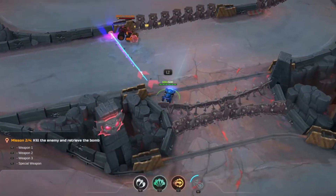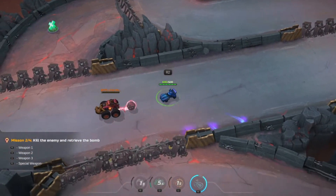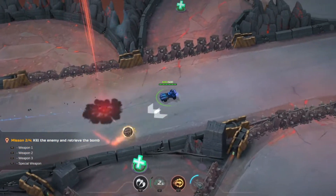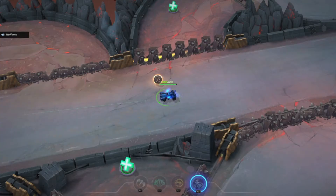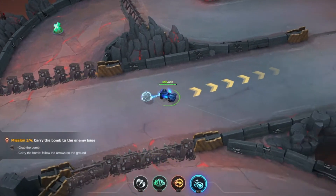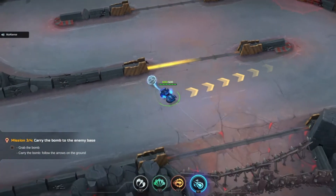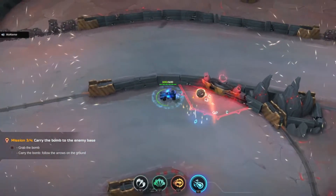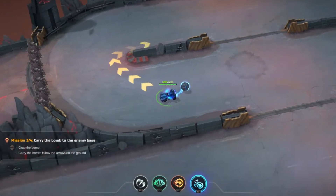Use weapon 2 to attack opponents. Use weapon 1 to attack opponents. Okay. Carry the bomb to the enemy base. Mission 3 out of 4 — now you're going to learn the game objective. Grab the bomb — circle to grab the bomb. Carry the bomb to the enemy base following the arrow on the ground. The bomb can't pass through blockers. Passing through droppers makes you drop the bomb.